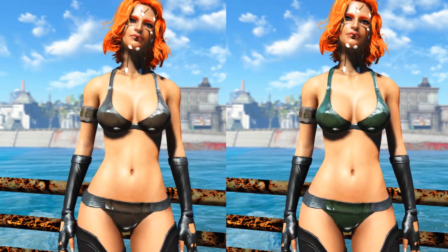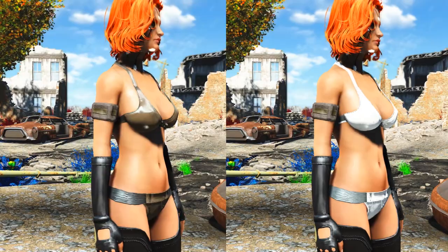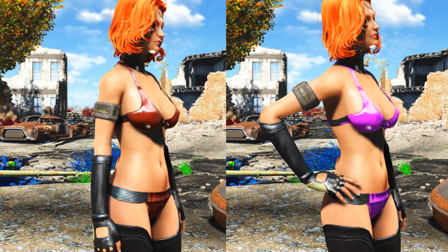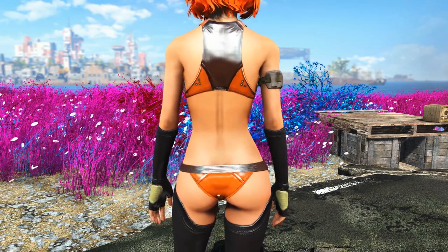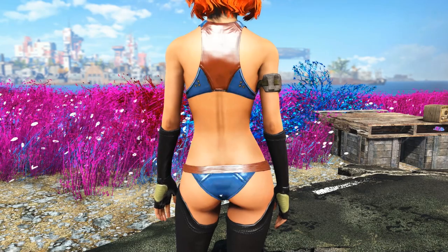There are three different parts for the swimsuit. First of all there are 30 different colors and I'm quickly going through all of them. You can change the color for each of the three parts: the gloves, the base, and the footwear. However, it would take forever to equip matching colors for every single part, so you're only getting a glimpse of the base — the bikini bottom and bikini top.